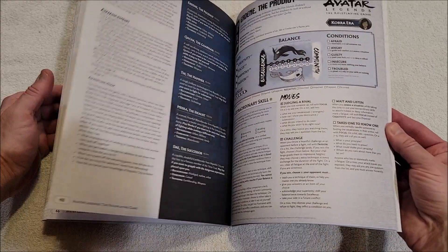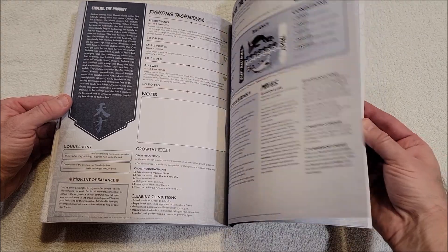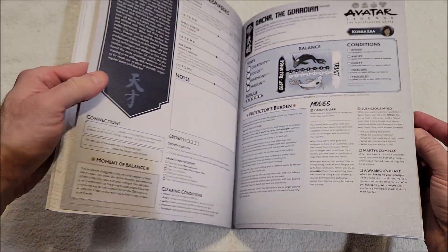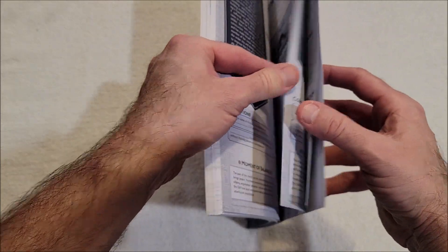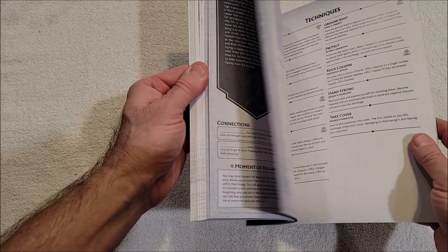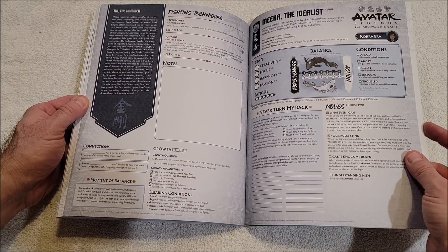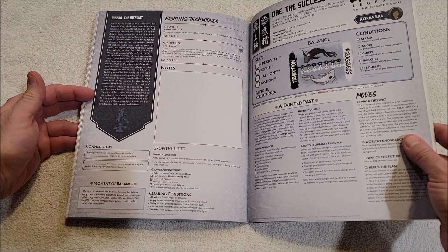Then you've got your pre-gens. Oh, there's no pictures of them — that's disappointing. Oh wait, yeah there is. It's just core era, so I guess the only thing I dislike about this is it'd be nice if they had a piece of art for each of the characters so you could kind of see what they look like. Moves, background, stats, fatigue, action, fighting techniques — here it talks about the character.